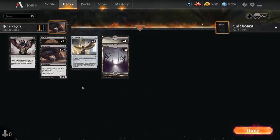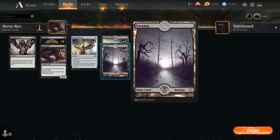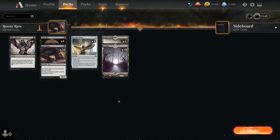The only other non-creature spells in the deck are four copies of Thoughtseize, which we can play on turn one to maybe take away a key removal spell or sweeper effect from the opponent's hand to make sure our rats go uncontested. We've got 22 lands with 18 basic swamps and four copies of Castle Locthwain as a nice mana sink to help us draw more rats.